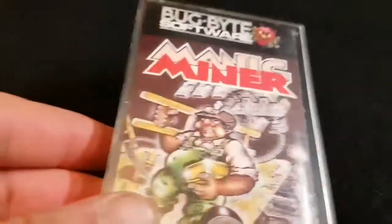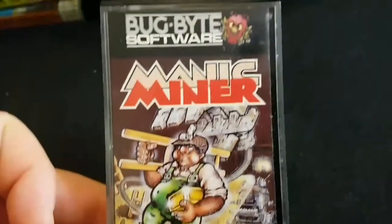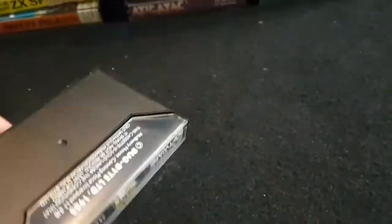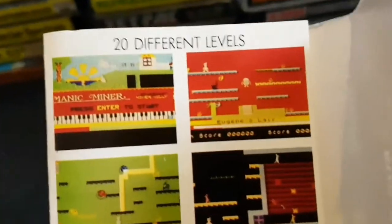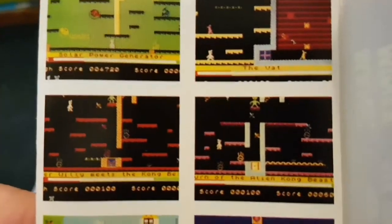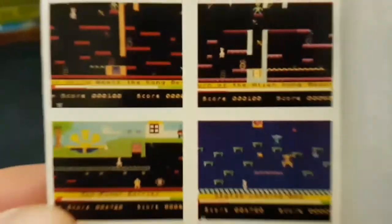Now we're into the stuff of legends. These games — if you haven't played these on the Spectrum, you're missing out. Which is Manic Miner — Bug Bite Software. Absolutely brilliant. There is another variant of this with a green character on the front, but this is the one I've got here. It shows some screenshots. Manic Miner — absolutely superb on the Spectrum. Basically you have to get the keys and complete the screens. Loads of rooms — just fantastic. If you haven't played Manic Miner, go back and play it now. It's a very good Spectrum game.